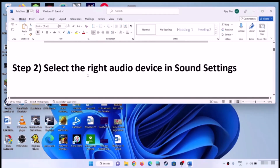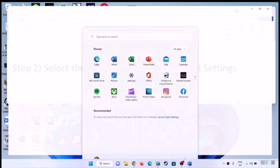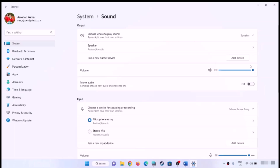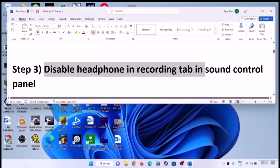The next step is to select the right audio device in Sound Settings. Open Windows 11 Settings, go to System, then click on Sound. Make sure you have the right audio device selected. If you're using headphones, make sure the correct headphone is selected.